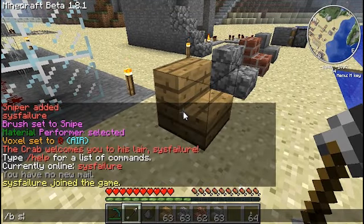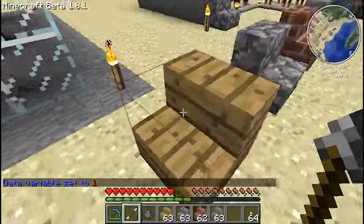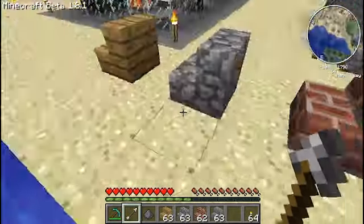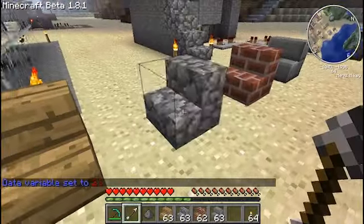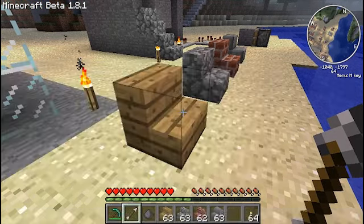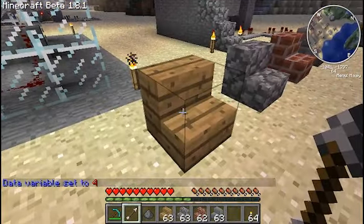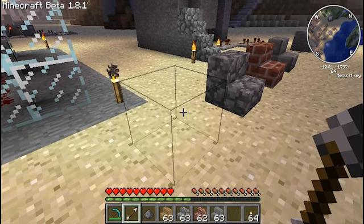I'll give the data value, or the voxel ink, of one. As you see, sniper one in and the stairs face south. Works the same on all of them. If I were to do two, they're now facing east. However, accidentally I selected four. Now, four doesn't actually exist as a data value for stairs. Whether this particular thing will be fixed or not I'm honestly not sure, but if you snipe a four in — or any number that's not a standard one, which for stairs is 0, 1, 2, or 3 — it disappears.